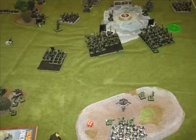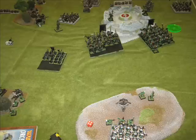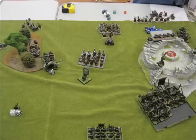Dwarf turn four — he destroys the one other shaman chariot, leaving just a single model there. The miners charge that one unit, destroy them, and then run into the other spear chuckas. He also destroyed my other chariot in the middle with his organ gun. Here's a better picture of what the center looks like.